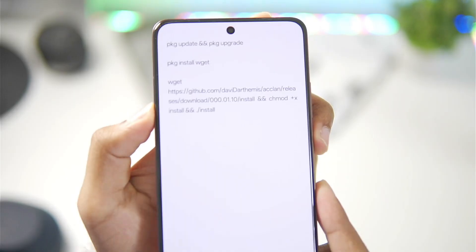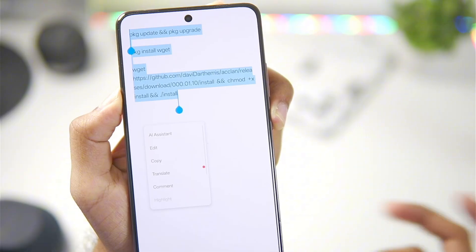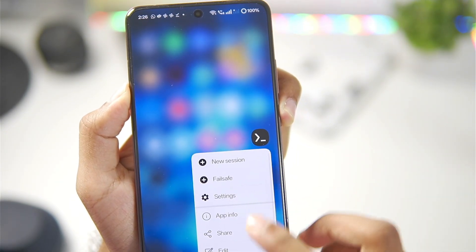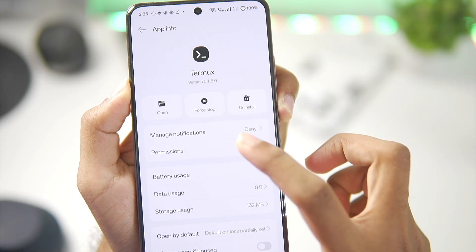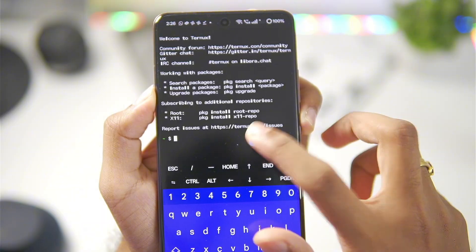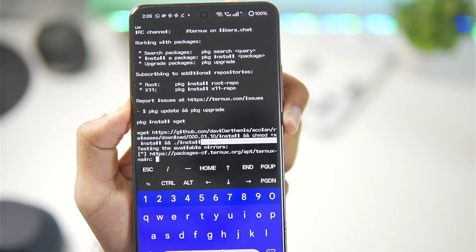Afterwards, we will need to use this script which you are seeing to set up the Olympus PS3 emulator on your Android devices. Copy this entire script. Then open the Termux app. Before we paste our script, we will need to go to the Termux app info. Afterwards, go to permissions and make sure to enable these permissions. Once that has been done, we will simply paste the command that we copied and tap on the Enter button.